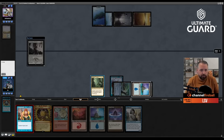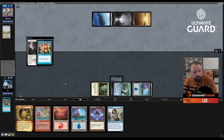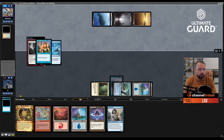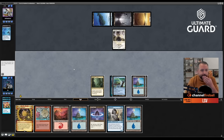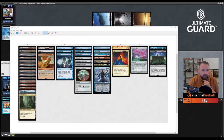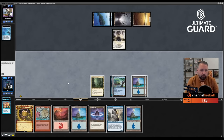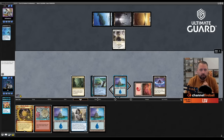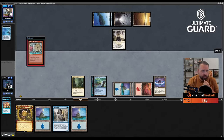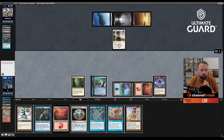Definitely Counterspelling Monastery Mentor — that's a fast clock we don't want. He's got Spell Pierce. Five cards in hand. Looking at my deck, nothing I really want Spell Seeker for yet. Playing Mountain, Lotus Petal, casting Wheel of Fortune — storm count is two, he has 21 cards left.